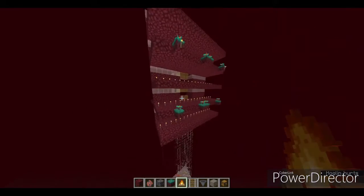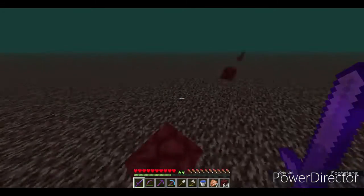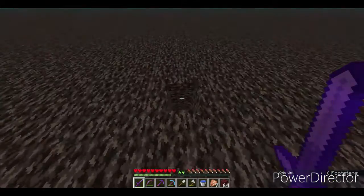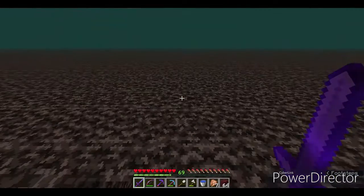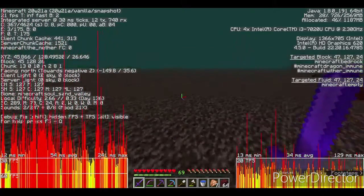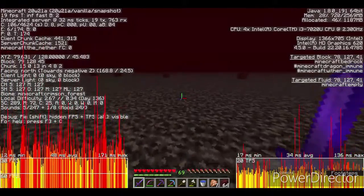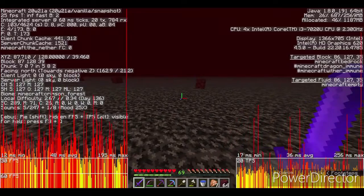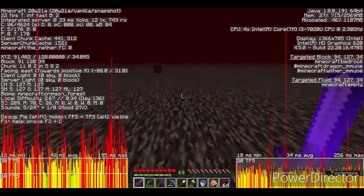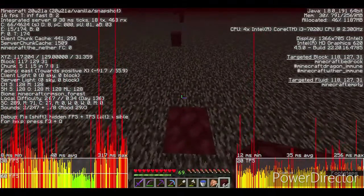I'm going to start making this farm by first going to the nether ceiling. I'll link a video in the description below if you want to see how to get on the nether ceiling and break bedrock. After you get on the nether ceiling, you open your F3 screen and look for the Crimson Forest biome. This is the Crimson Forest biome — it says so down there, three rows below: Minecraft Crimson Forest. You go a bit over here and now you are at the Crimson Forest biome.